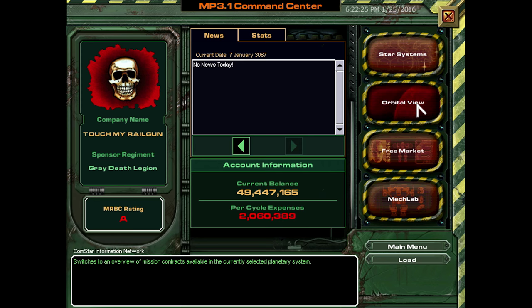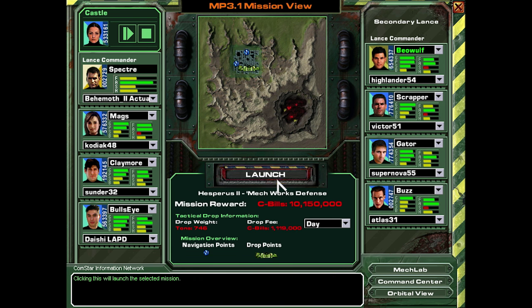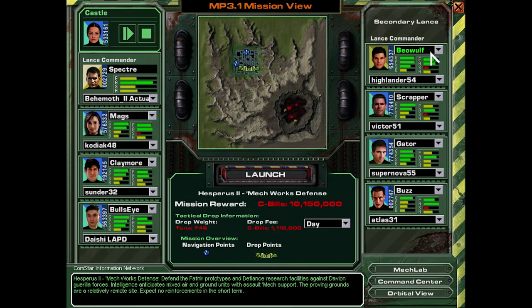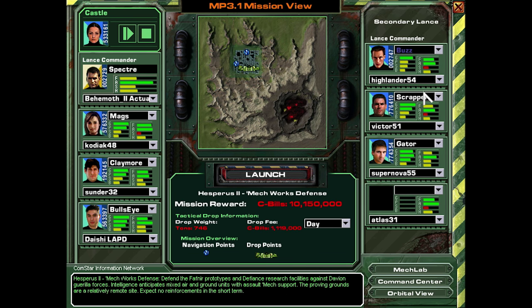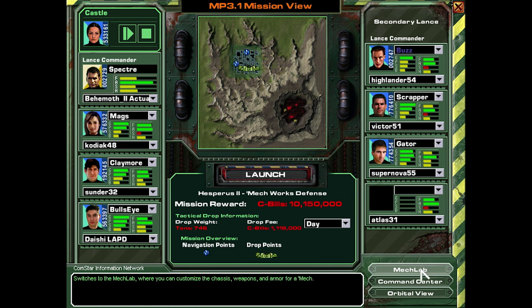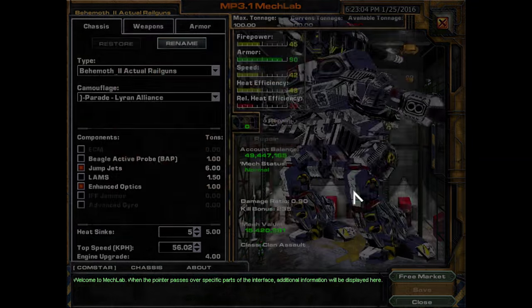So that's two million C-bills in payroll, and drop expenses are a million C-bills. So it's like three million C-bills per mission, meaning I'm making a profit of about seven million C-bills from this. We have like an entire assault lance here — there's no fucking issue anymore. Beowulf was injured, so I guess I should just bring another person. People are cheaper than mechs, so I'll bring another fucking Lance commander.